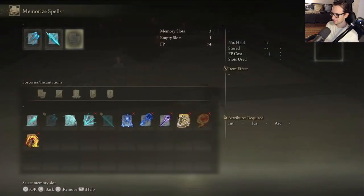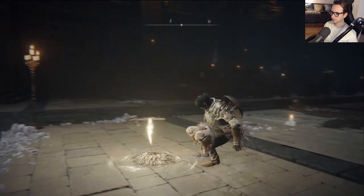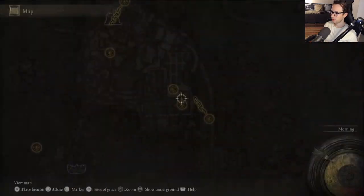Let's just get normal Glintstone — I need to rearrange these spells. We want the Glintstone Pebble, the Glintstone Stars — not a bad spell — and the Scholar's Armament. That to me is a good mix.